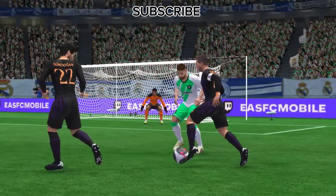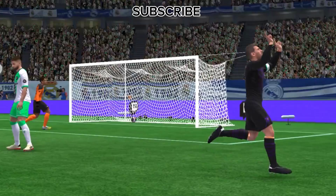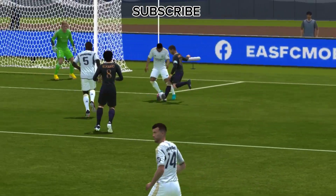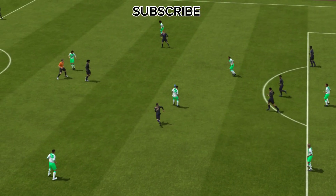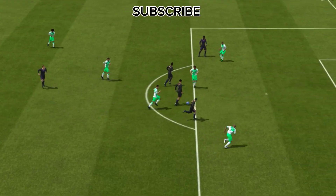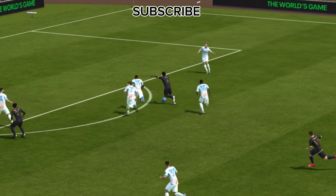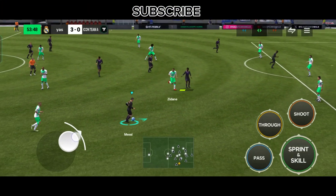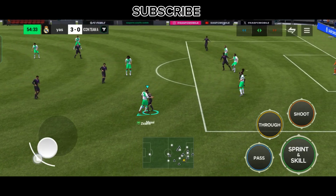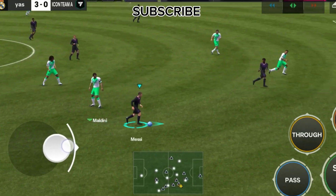Dribbling — the Magic Touch — 122. Let's start with what Messi is best known for: his dribbling. This 101 OVR version of Messi comes with an incredible dribbling stat of 122. This makes him one of the most agile and responsive players in the game. When you control Messi on the pitch, you can practically feel the ball glued to his feet, whether you're cutting inside from the wing, weaving through defenders, or pulling off those jaw-dropping skill moves. His low center of gravity combined with these dribbling stats means you can maneuver through tight spaces and make defenders look silly.